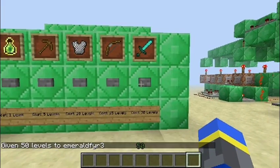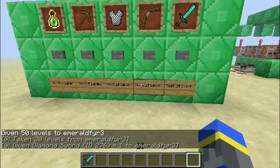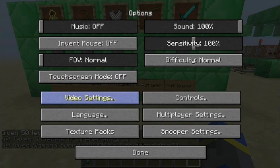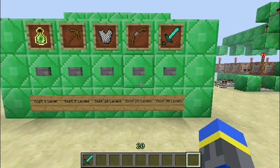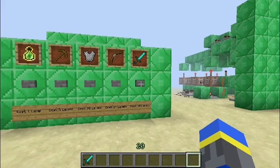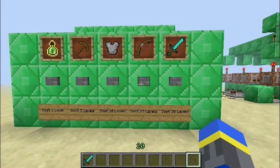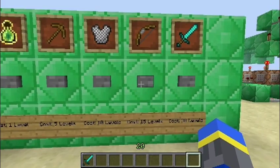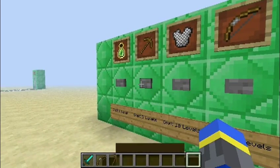Now I can buy a sword — let me just get rid of that chat box. You can see my levels went down 30. If I try to buy another sword, it won't let me. But now I can buy a bow and a wood pickaxe.